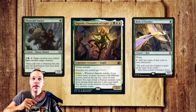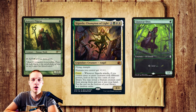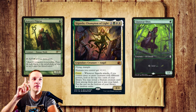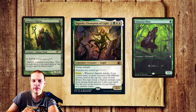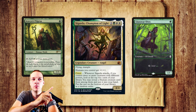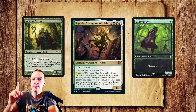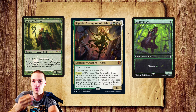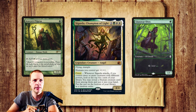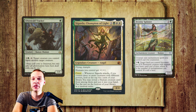For example, Bird of Paradise is a 0/1, and Ulvenwald Tracker — I highly recommend Ulvenwald Tracker if you're building this deck — is a 1/1, so with those three creatures you have the condition met. Also with Avacyn's Pilgrim, a Llanowar Elves, and Cigarda you also have the condition met. With Cigarda giving all humans +1/+1, the Pilgrim becomes a 2/2 and Llanowar Elves stays a 1/1, and with Cigarda as a 4/4 the Coven condition is met.